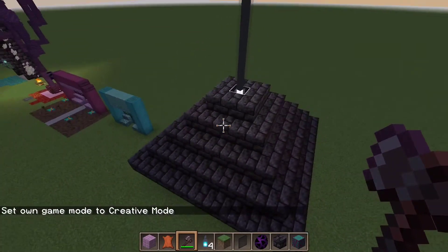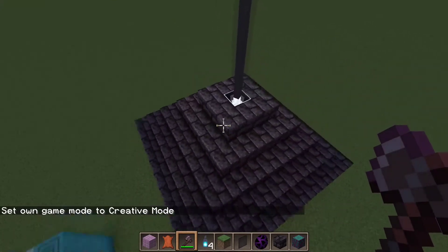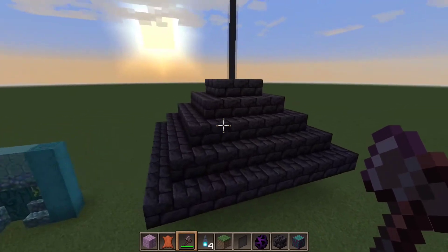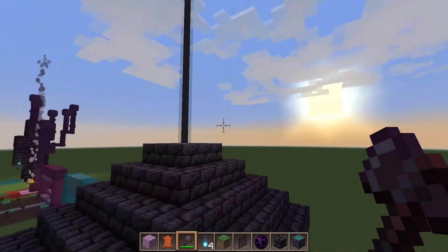The last idea I had for the day is just dressing your existing beacons in blackstone bricks. I think it looks cool. It's kind of similar to netherite — it's not the same, but it has the same feel. It's very dark and it looks kind of evil.